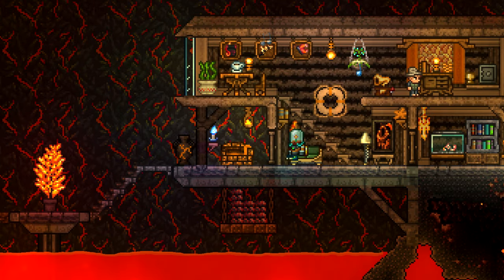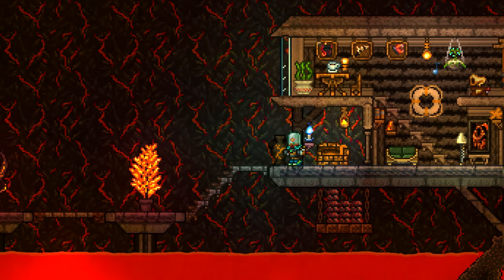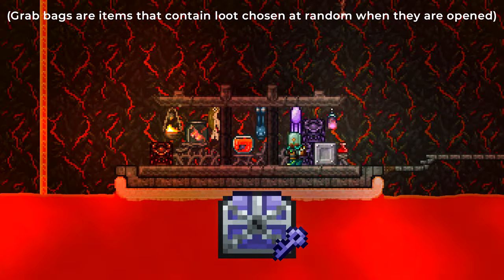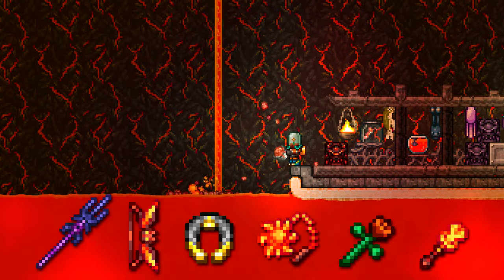In lava, you can fish up two crates: the obsidian crate and its hardmode version, the hellstone crate. Every crate you open guarantees an obsidian lockbox, which is a grab bag item serving as a portable alternative to the shadow chest. Unlocking it allows you to find one of the six rare items typically found in shadow chests.